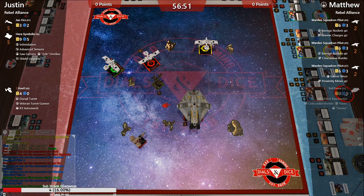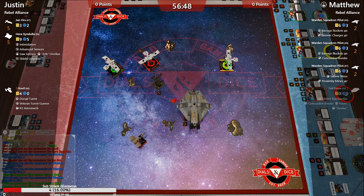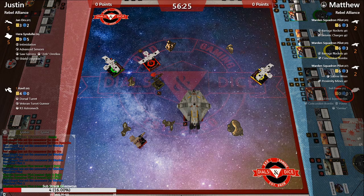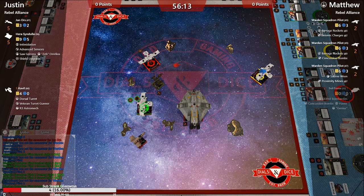We see a Slam from Red K-wing — he's setting up for those bombs and is in a pretty good position. He's trying to avoid that range one from Hera. Hera can change the dial — if it's red or blue it can be changed to any other maneuver of the same difficulty, which is pretty good. We got a Slam here trying to get a block off on Jan.